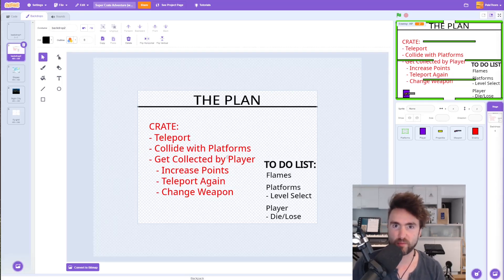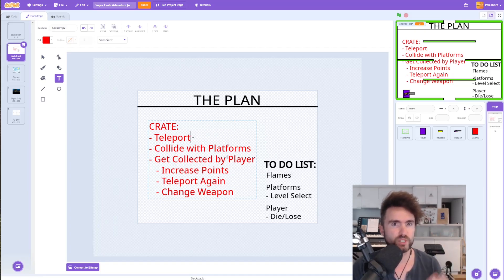Hello and welcome to the Futures Lab. This time our plan is to create the crate. We need the crate to teleport at the beginning of the game to a random location. We need it to not fall through the platforms and be able to collide with them. If the player touches the crate, we need it to increase the player's points, teleport again somewhere else random, and change the weapon.